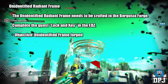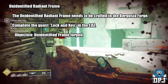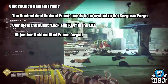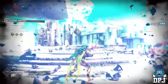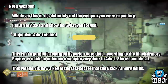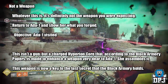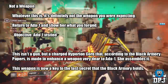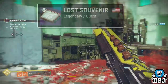The Unidentified Radiant Frame needs to be crafted in the Bergusia Forge, which you do by completing a quest called Lock and Key that pops up within the EDZ. Once you've completed that quest, you return to Ada-1, who informs you that this isn't a gun, but a charged Hyperion core that, according to the Black Armory Papers, is made to enhance a weapon very dear to Ada-1. This weapon is now a key to the last secret that the Black Armory holds.